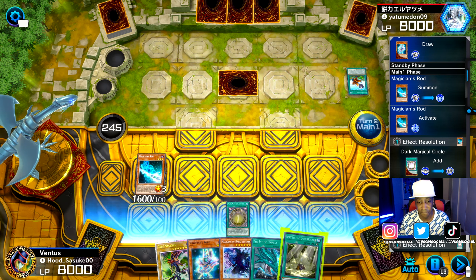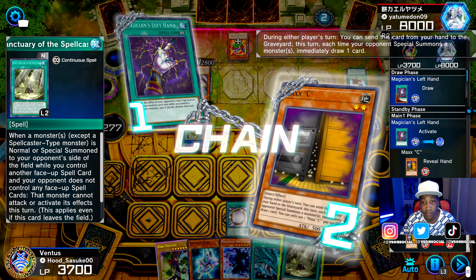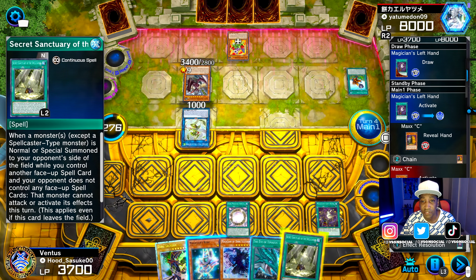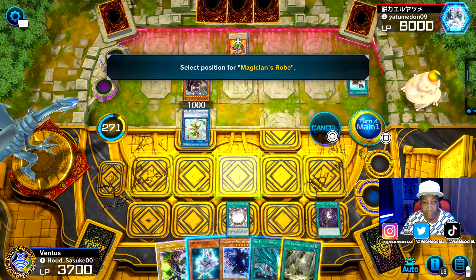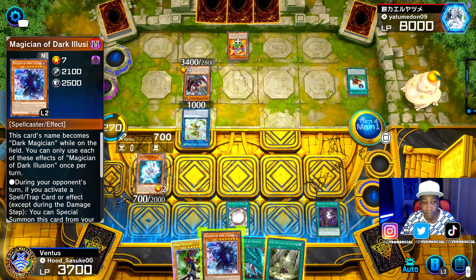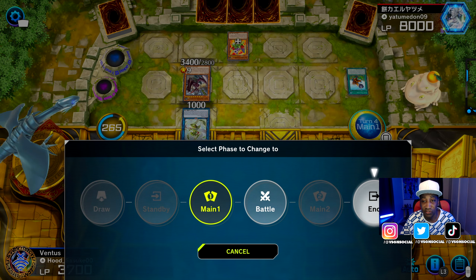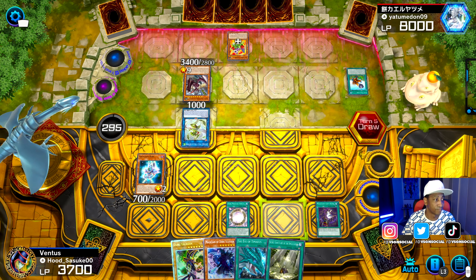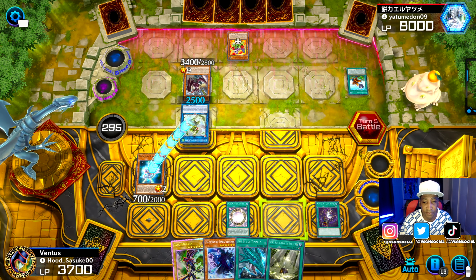It looks like it was not meant to be. Back on my turn — let's go ahead and throw down the Magician's Rod. He just wasted a Max C, I guess. I don't know why he did that. That was sort of like a bot move because, you know, he's not real. I'll go Magician's Robe. Magician's Robe can't attack, so that's all I do for my turn.